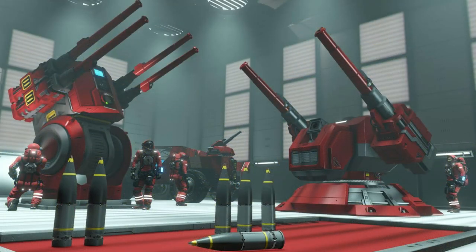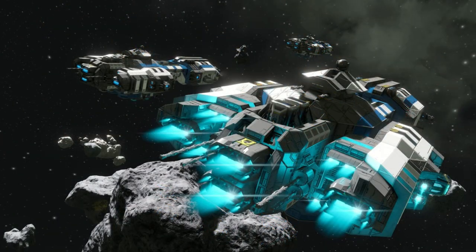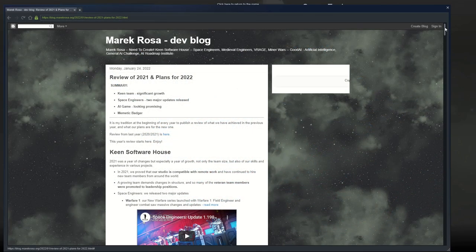Hello guys, the wet dreams of all air defense system designers and tankers and space engineers is about to come true. Today, the CEO of Keen Software House, Mark Rosa, on his blog released the entry titled Review of 2021 and Plans for 2022.